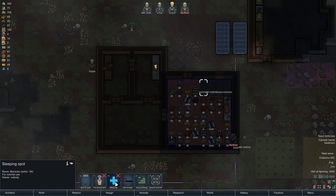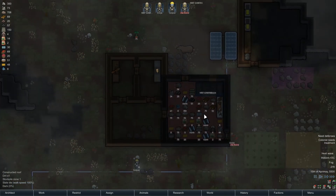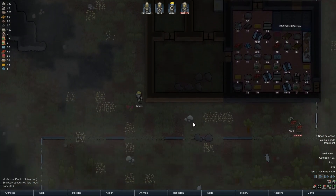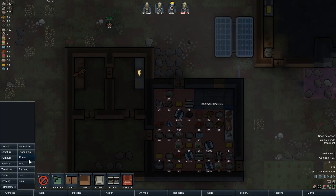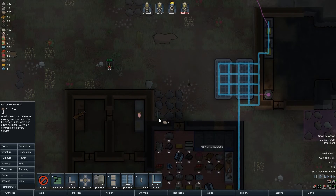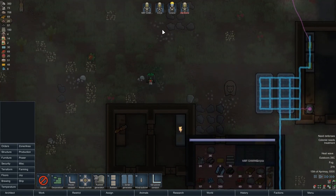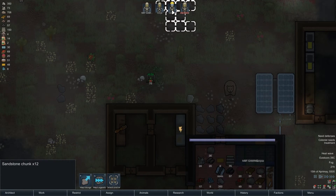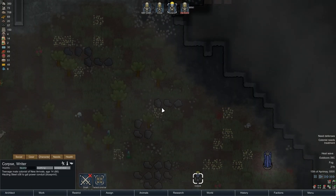We're not actually getting medical beds yet. Let's put a few medical beds in there - standard terrible medical beds. We'll damage some of our power in there by the look of it. Speaking of power, I need power to that, so let's hook it up. Corpse is hauling steel to the grid - good.